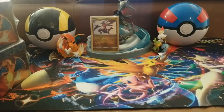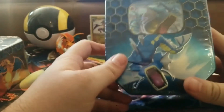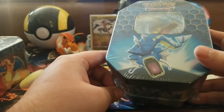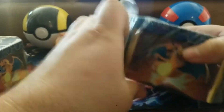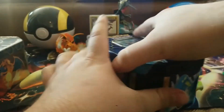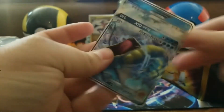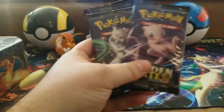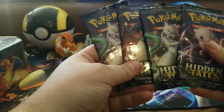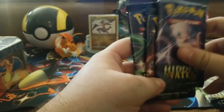Now let's get into the Gyarados tin. I have had the best luck out of Gyarados tins — I actually pulled the shiny Charizard out of a Gyarados tin! That's why I chose to give away one of the Charizard tins instead of a Gyarados. Here's the code for the promo card, and it comes with a Gyarados GX promo card along with four more Hidden Fates booster packs — two Mewtwo, a Charizard, and a Mew pack.